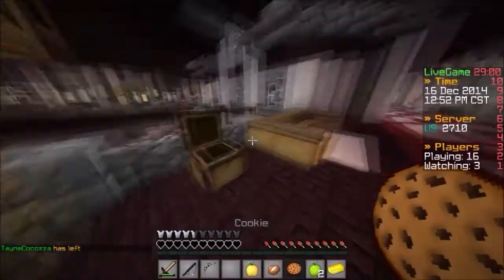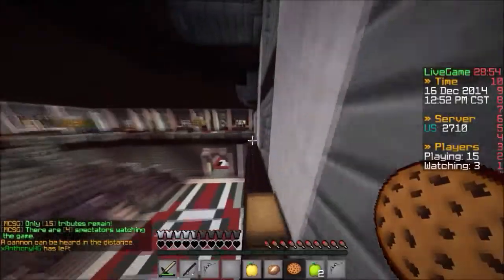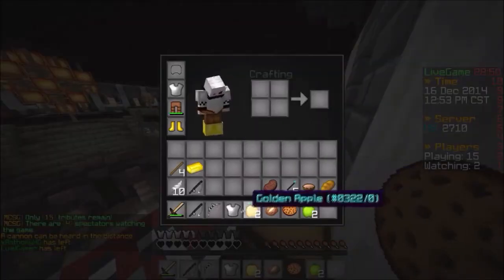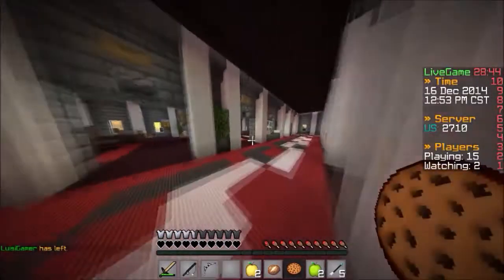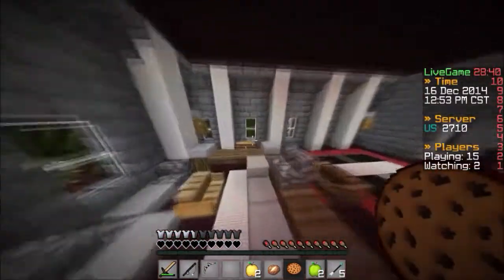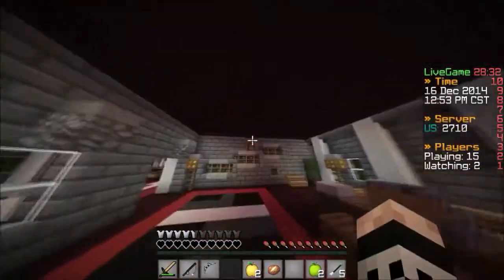We're gonna grab this and then put that there. Tier two — nope, that's tier one. Let's put that there. This is the tier two — but there wasn't anything we needed from there. Let's throw this here. We're gonna grab this last tier two in here — oh actually no, this is the double tier one. Put this here, there we go, throw this out.